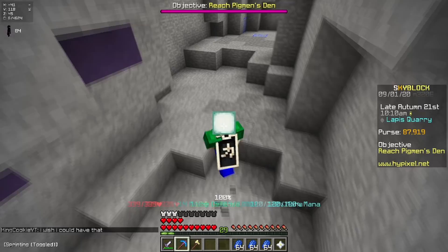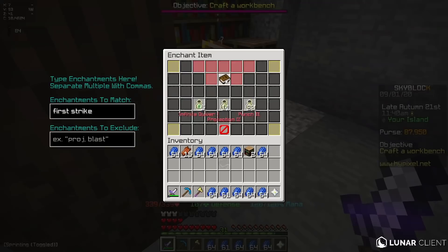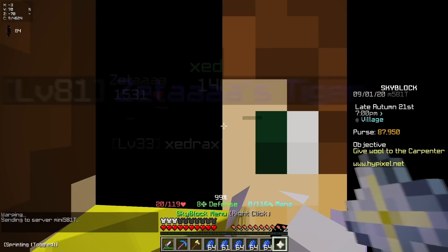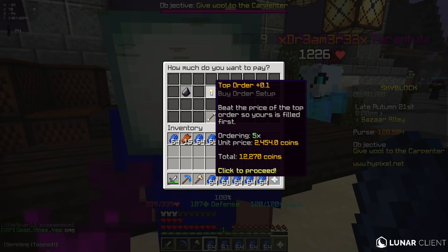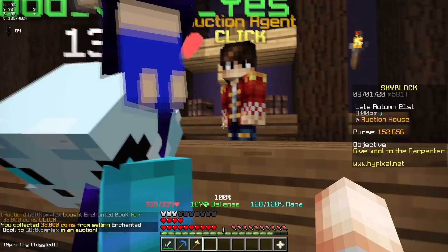This method should make you about 500,000 coins an hour, so it could genuinely be the best early game money making method. I definitely recommend trying different enchantments because First Strike might get really oversaturated and the price might go down. Also, if you guys are wondering why the price of that book is so high, it's because it costs 5 Enchanted Flint to craft each book, and you need two of them to make a First Strike 4, so in total it costs 24k coins to craft. But Lapis mines players can just completely finesse the system and enchant it ourselves.